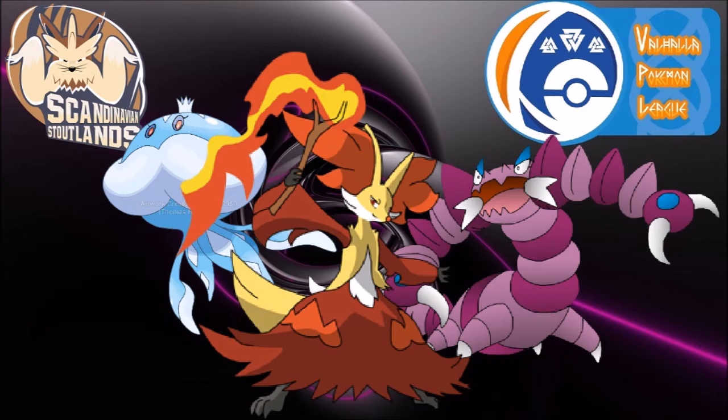Then we have Jellicent, which is basically here because I needed a Water type that can soak hits and recover — bulky Water types are generally more appreciated than offensive ones. Jellicent is a good Spin-Blocker, has Will-O-Wisp, Taunt, Hex, and Water Absorb, which is very helpful. It's just a hard mon to kill. I used it in the Monk Moon League with some success — I should probably use it much more than I really do, since it's so hard to kill and can do so much more because of that.